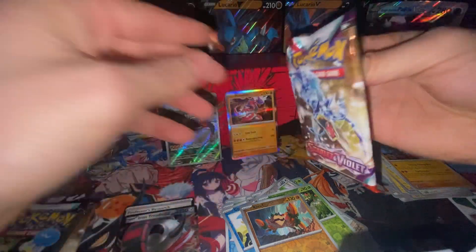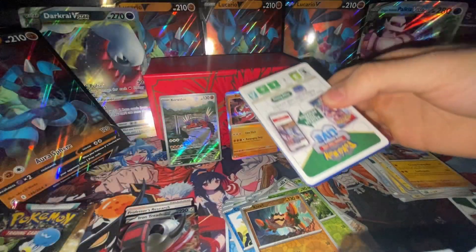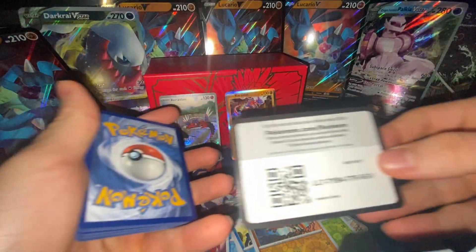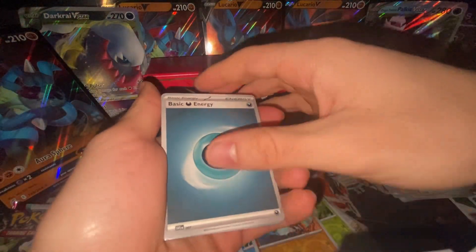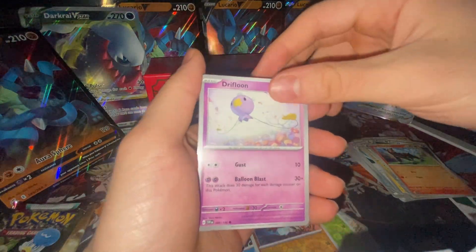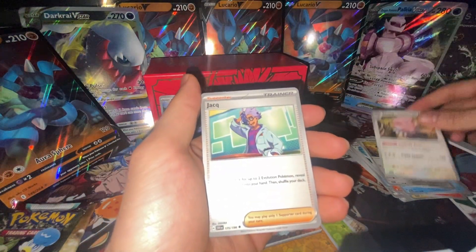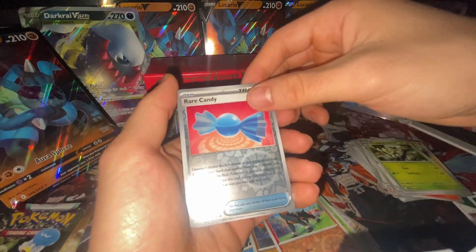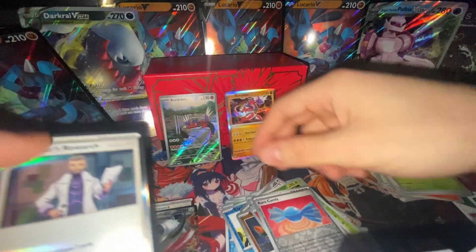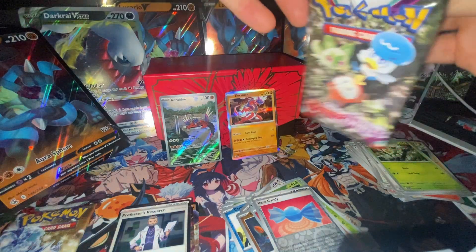We got three packs left already. I need something good. This is why I stopped buying Pokémon cards — the RNG is just not there. Basic Energy, Houndour, Driftloon, Totodile, Varoom, Blissey, Florigato, Houndour, Rare Candy, and another Professor Research — holo. Pretty lame. We don't want that Professor Research.